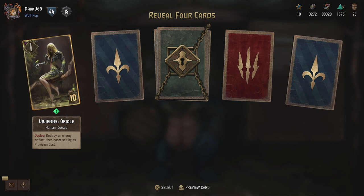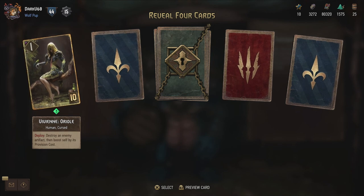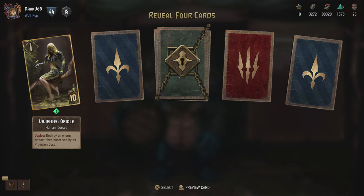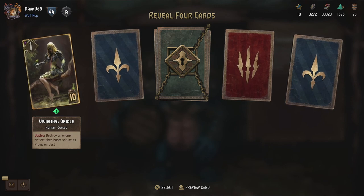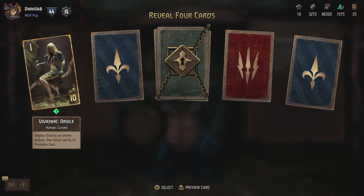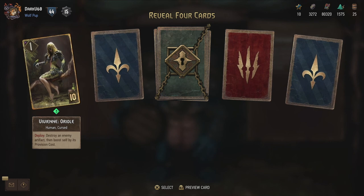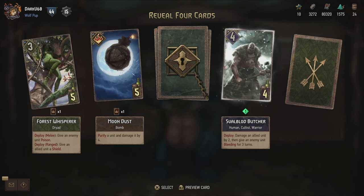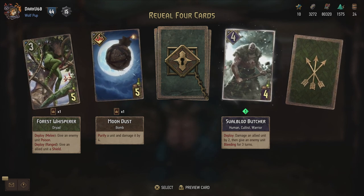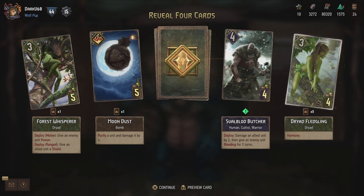A gold card on our first draw there - Vivian Oriole. Destroy an enemy artifact and boost self by its provision cost. Risky to put in your deck, because if you don't see artifacts being played this will just not happen. But even if once your opponent actually uses at least one artifact, this is at least 11 - because I think every artifact card is at least five provision costs. So you get a unit of six and you destroy an artifact - that's a pretty good card. Then the Svalblood Butcher - damage an allied unit by two, and give an enemy unit bleeding for three turns. If you're going for a self-damage deck, it's going to be very, very powerful - I feel like I can finally make that deck.